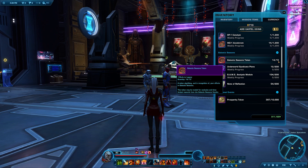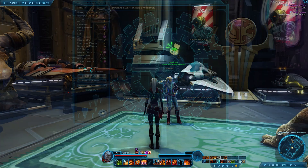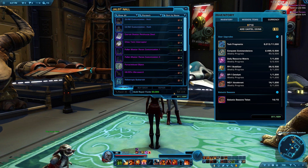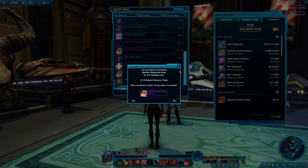Once you have your 14 tokens, go to the Galactic Seasons vendor on the fleet in the supplies section. You specifically want the classic and non-seasonal vendor. You'll find a variety of things you can purchase with tokens, including two previous Galactic Seasons strongholds and the newest one.